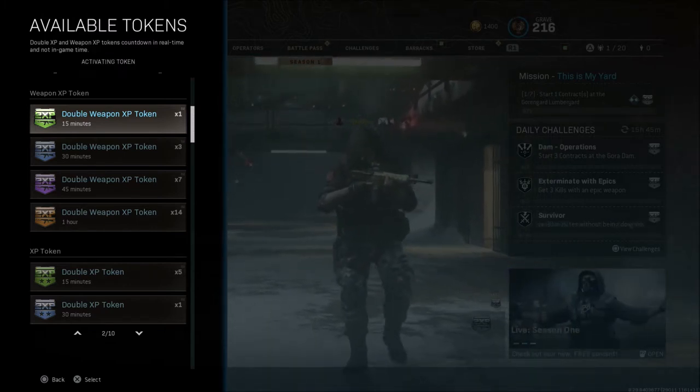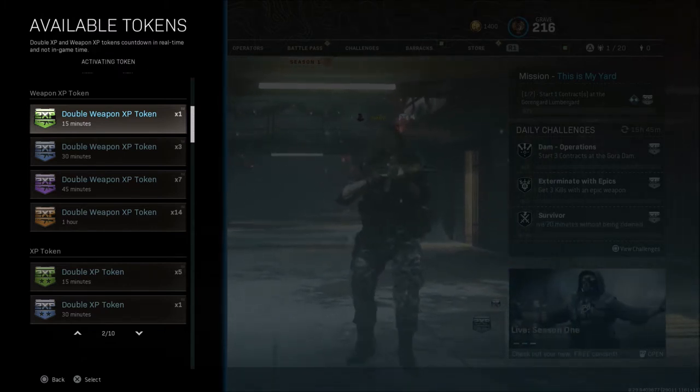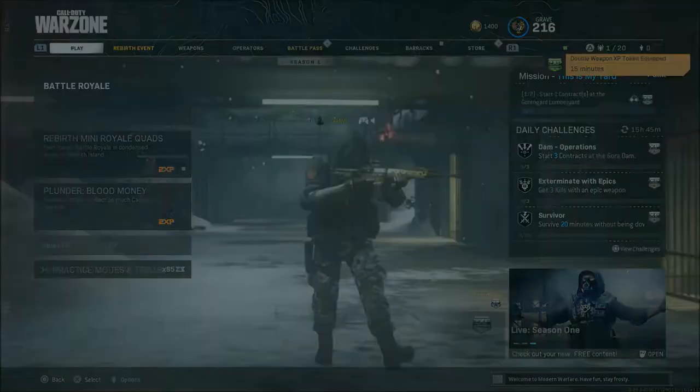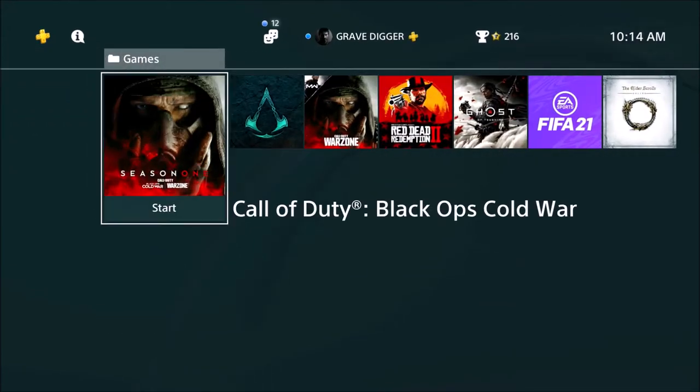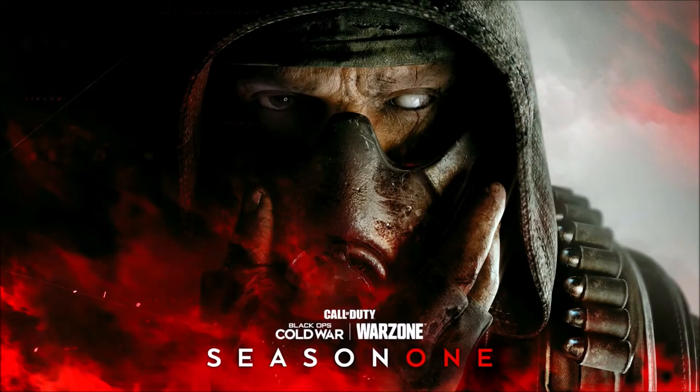Once you click this and it activates, you're going to close your Modern Warfare game out and then open up Black Ops Cold War. What this is doing is it's pretty much linked to your Activision account — it's not really linked just to the game specifically. This works very well if you're needing those extra weapon XP tokens or if you have tons of them from Modern Warfare. I used a lot during the Modern Warfare life cycle of the game, but I still have a good bit left overall.